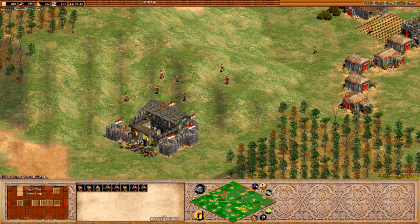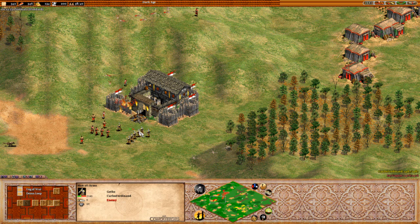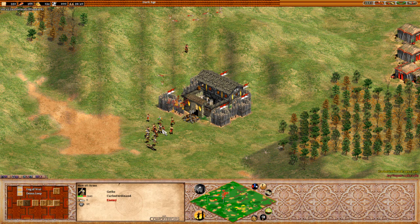J currently has more militia coming across here, but it looks like he's going to be in a bit of trouble, mainly due to the fact that all he's got is militia and villagers to try and fight off these men-at-arms. There's seven men-at-arms up against a villager and a militia. Let's see who manages to pan it out here.